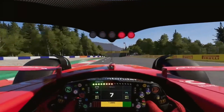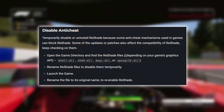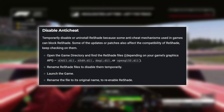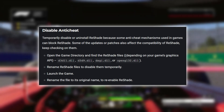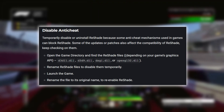One of the first things to try if Reshade is not working in F1 24 is to disable or uninstall the anti-cheat software temporarily. Some anti-cheat mechanisms used in games can block Reshade, especially after updates or patches, so it's worth trying to disable the anti-cheat to see if that resolves the issue.